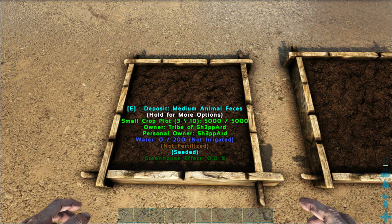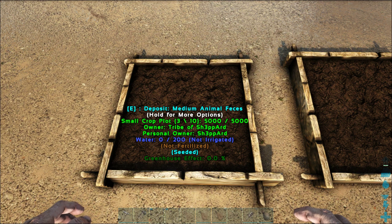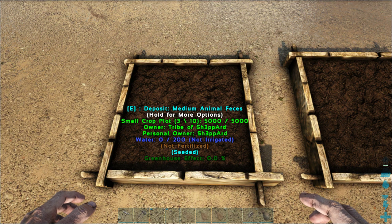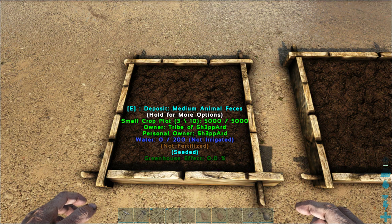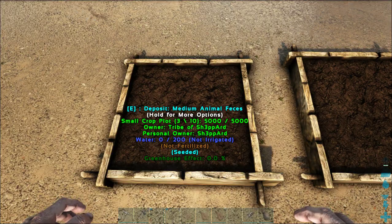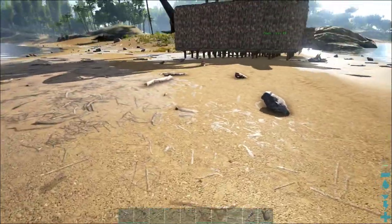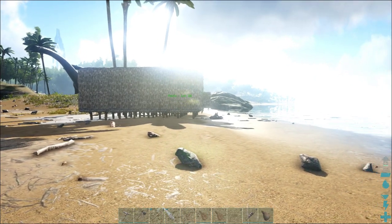When you look at the crop plot details, it tells you: the small crop plot has three out of ten slots used, there is currently no water, it is not irrigated, it is not fertilized, it is seeded, and there's no greenhouse effect. At the top you'll see the option of depositing medium animal feces.